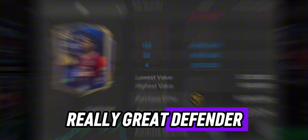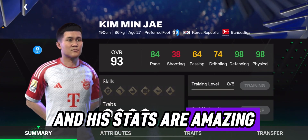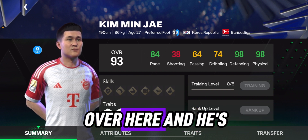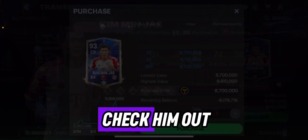Next player on the list is 93 Kim Min-jae, also a Team of the Year player with amazing stats — 98 defending, 98 physical. He's 190 cm, really tall, and going for 8.7 million. Make sure you check him out if you want to make your defense tight.